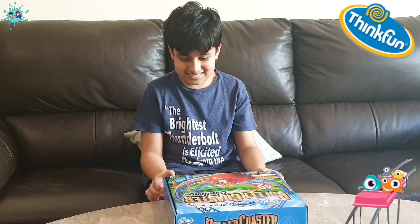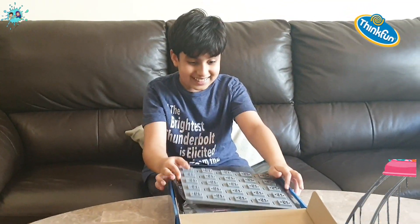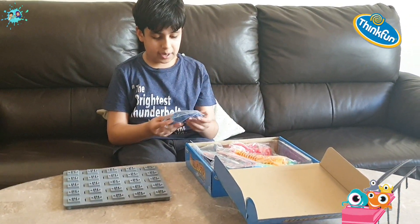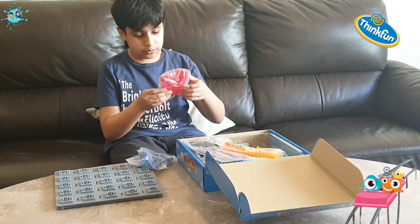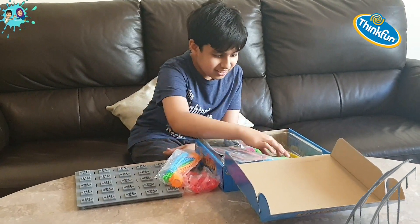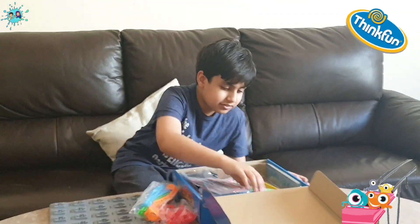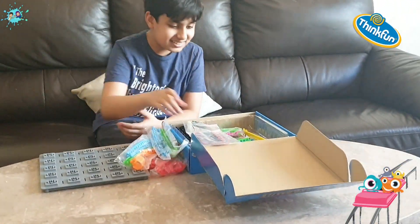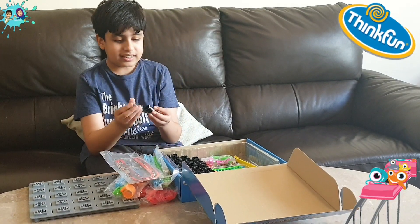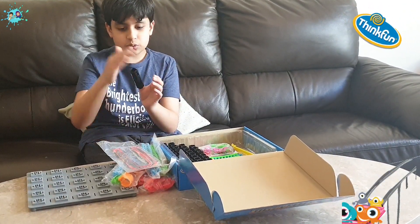Let's open it up. Okay, this is a really big board. Let's put this here. Here are all the different types of tracks we have: lots of blue corners, lots of red corners, lots of these tracks — not sure what they're for — lots of these long tracks, along with small tracks, and this entry and exit gate, plus lots of small pieces that connect together to create a stable base for your roller coaster tracks to rest on.